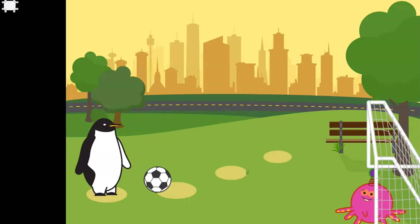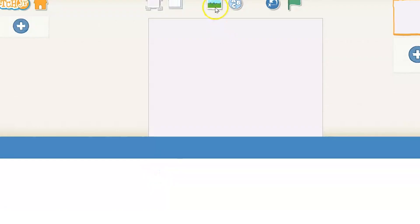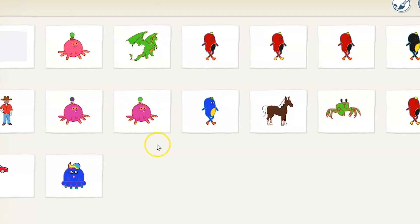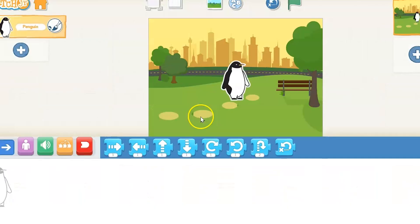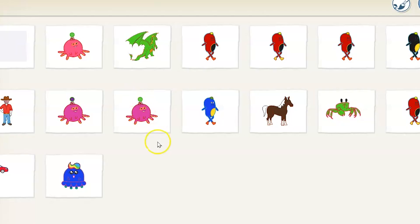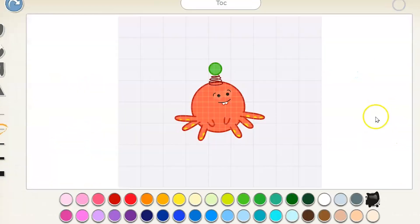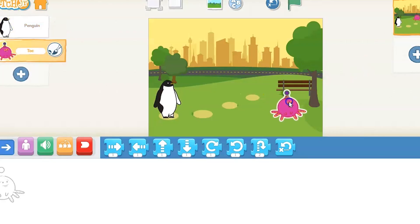So on this, we picked our background, which was the park. Make sure you're selecting the park background and also selecting your characters. I picked the penguin — he's going to be our shooter for the ball. And I also picked Talk. We changed him to a purple color, with the top part purple and a check mark, and he's the goalie.